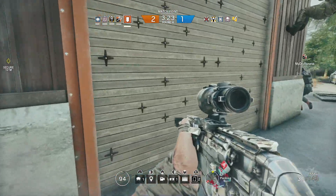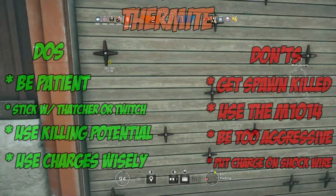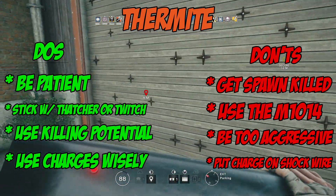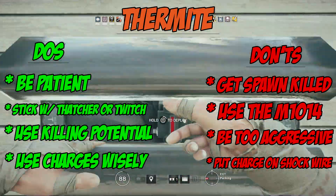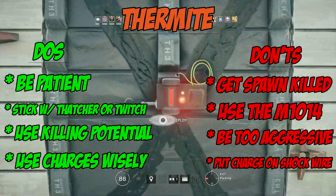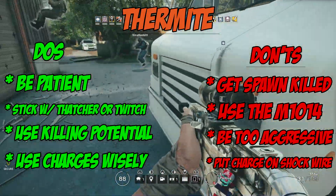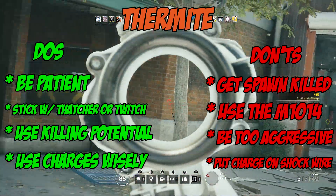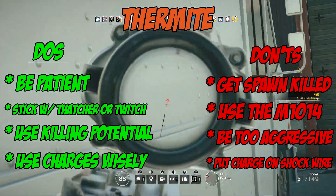Those are my tips and do's and don'ts for Thermite. To recap the do's: be patient, stick with Thatcher or Twitch, use that killing potential, and use your charges wisely. For the don'ts: don't get spawn killed, don't use the M10-14, don't be too aggressive, and do not put your charge on a shockwire.